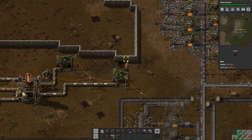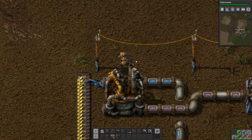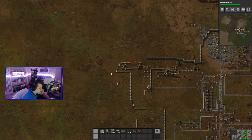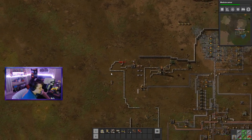To make sulfur, you need to have a pipe of water and petroleum gas into a chemical plant and an inserter on the other side to take the sulfur out. Water you can obviously get from a water pump taken from a water source, and petroleum gas is one of the three things you get from the oil fields. Have these pipes lead into a chemical plant and set the chemical plant to make sulfur.